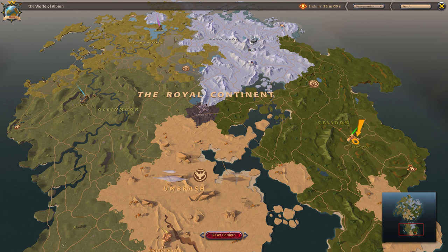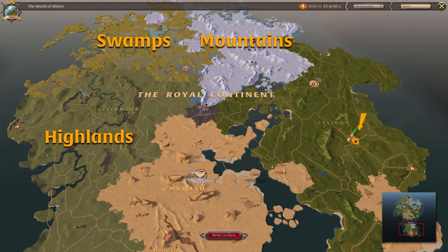The world of Albion is mostly divided into five biomes: Highlands, swamps, mountains, forests, and steppes.